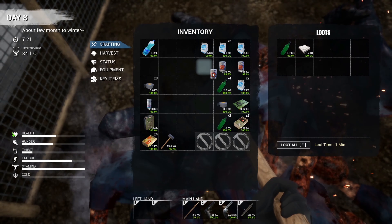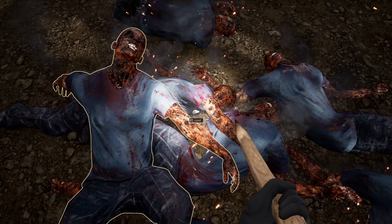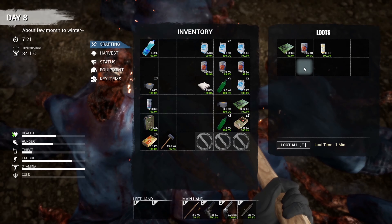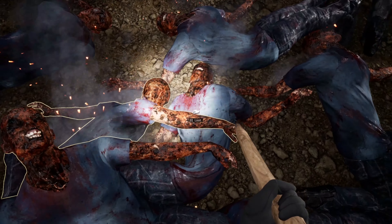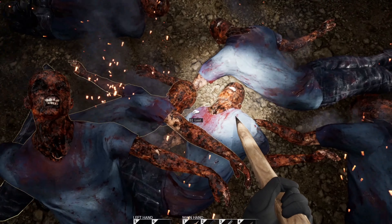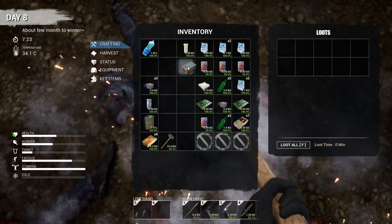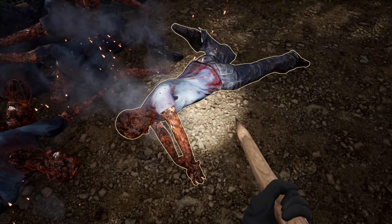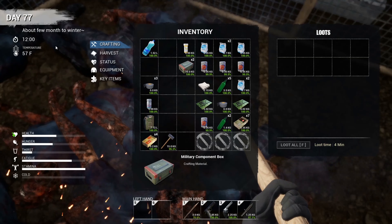It doesn't look like we're getting any military components at the moment. Where are you? This is no fun — we might have to go into the... Oh! There we go — military components! Nice. So we can upgrade, we can get the shotgun, that means we've got more bullets, so that means — guess what we can do? We can go and hopefully try and hunt these.